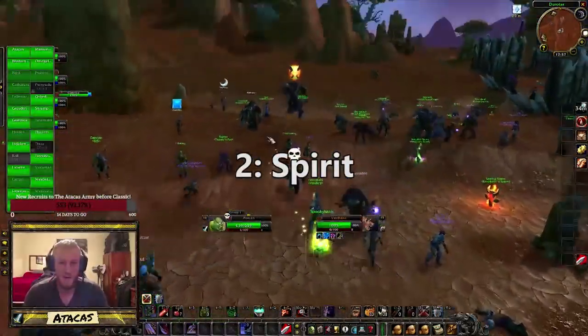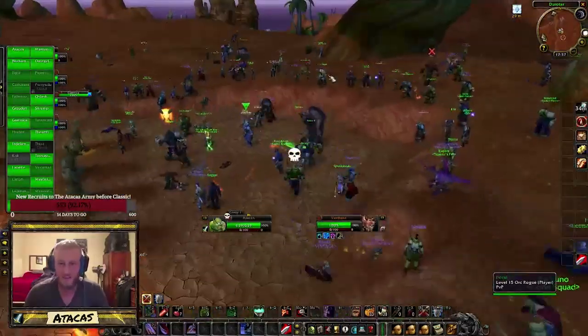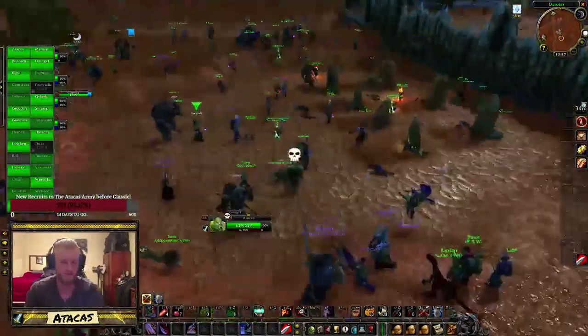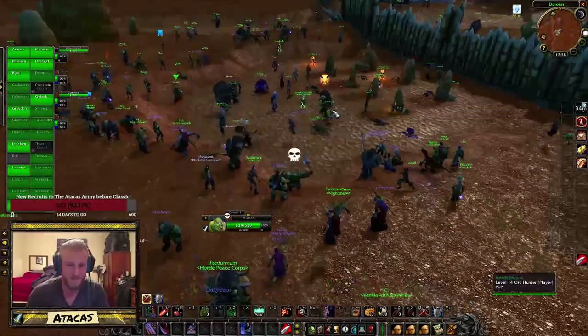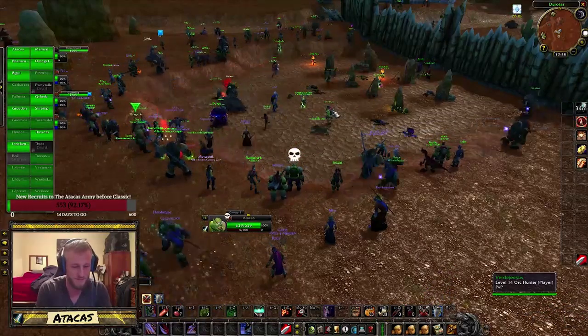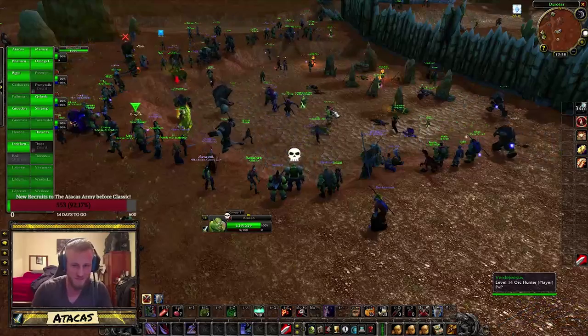Number two: Spirit. A stat that gets overlooked quite a bit for leveling. It actually benefits Warriors' health regen more than any other class, and in recent years people have been doing some solid testing. I myself have tried it, and the amount of downtime between fights shaves off a ton of time from leveling. I'm not saying that strength and agility aren't worth stacking, but the time you shave off from killing a mob with added strength and agility is not nearly as much as the downtime you decrease with a heavy bump in Spirit.